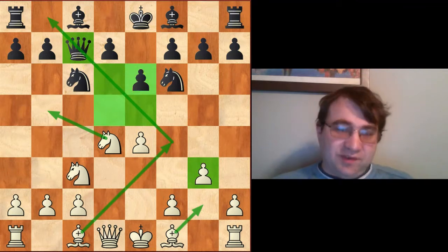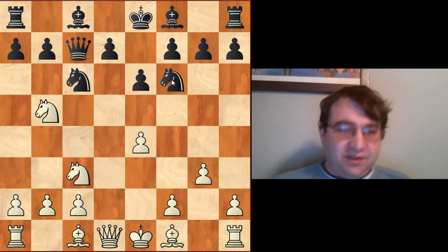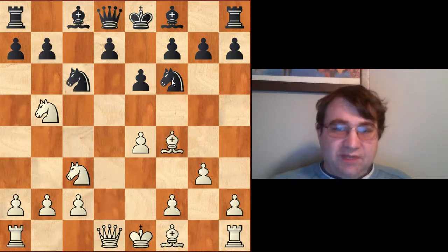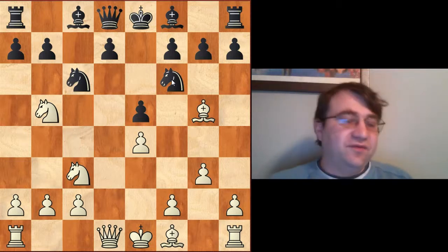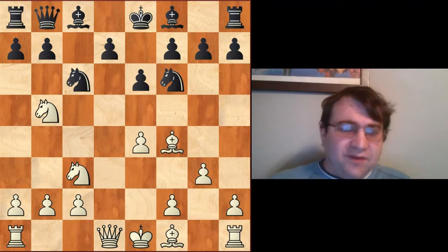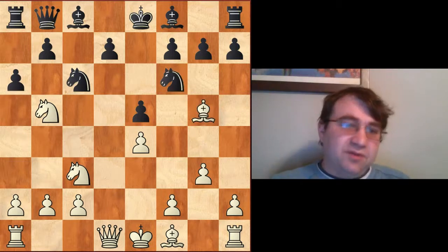The proper move instead of Nf6 is a6, which we'll cover in a minute. But first let's see what Fischer did against Tal to take advantage of this mistake. The first thing he does is jump on the dark squares with tempo — he plays Nb5 hitting the queen. After the queen retreats via Qa5 Bd2 Qd8, we get to Bf4 e5 Bg5, which is major advantage for White, gaining critical tempo similar to the Lasker-Pelican.